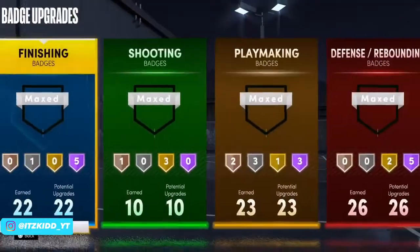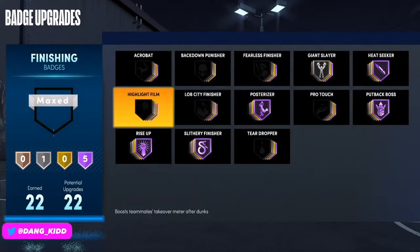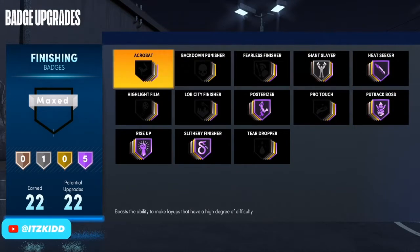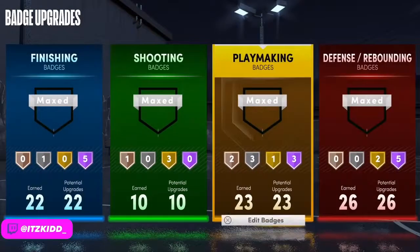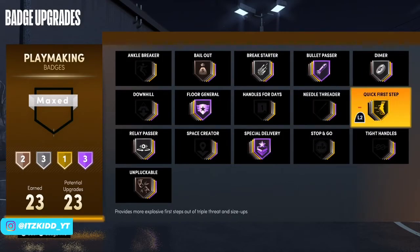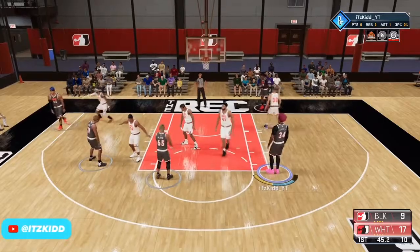This is what the badge setup looks like: I get 22 finishing badges, 10 shooting, 23 playmaking, and 26 defensive badges. These are just how my badges look — sometimes I do switch them up depending on what I'm playing and who I'm playing with.